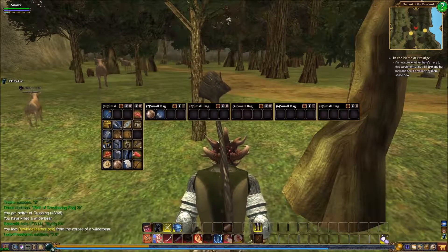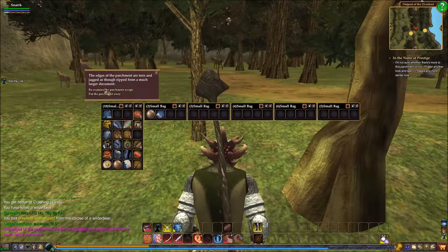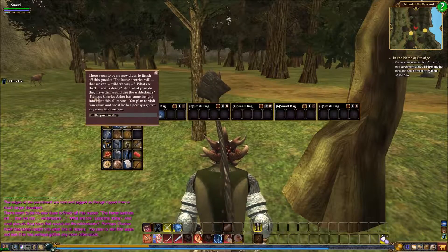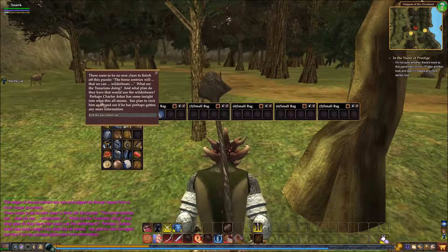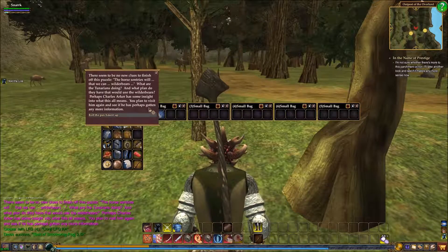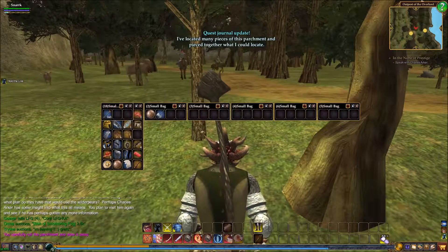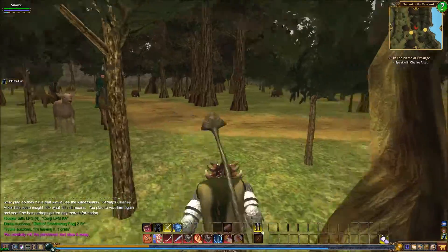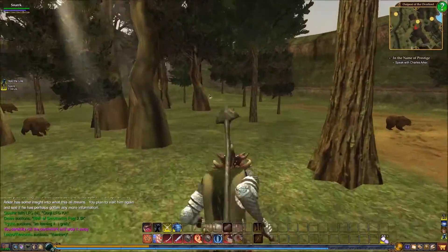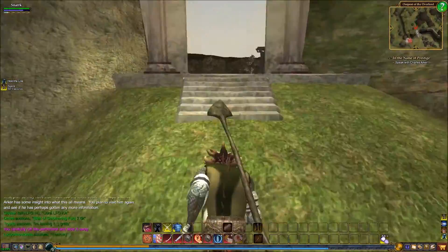More action with the parchment — re-examine the parchment scraps. Seems to be the horse sentries. What are the Turnerians doing? What plans do they have? What would the wild bears mean? Perhaps Charles Icarus has some insight into all this. Plans to visit him again and see if he's gotten any more information. We will head in that direction very quickly. Archer — I think he was in the same spot.